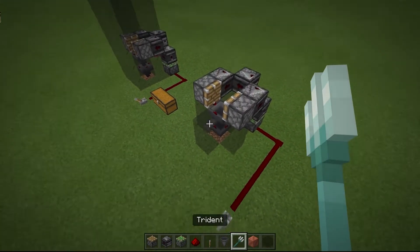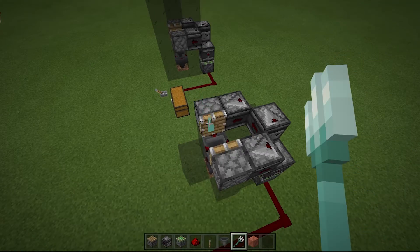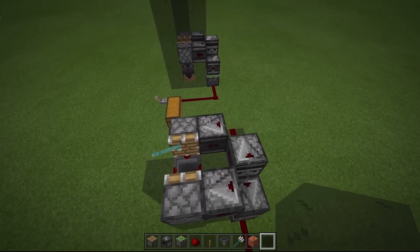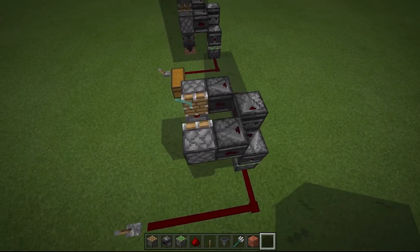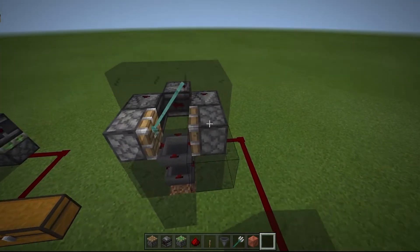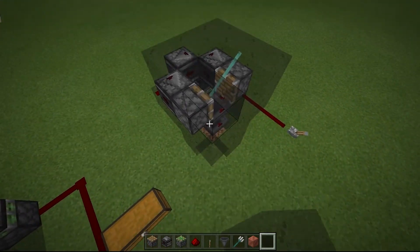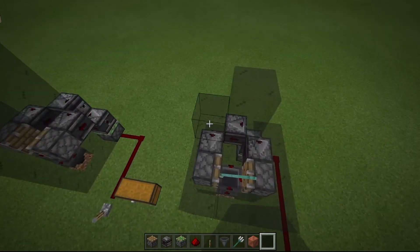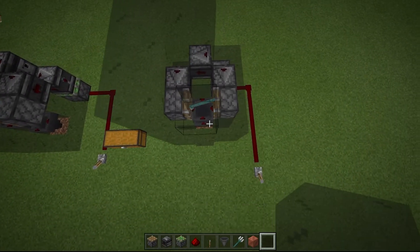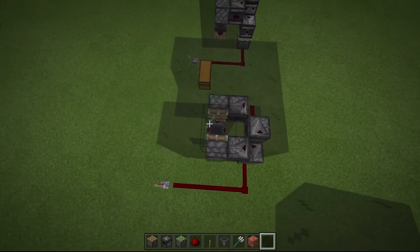Obviously, you'll need to put a trident in there — impaling would work best. And then you'll want to completely surround this thing as much as you're able, because bedrock is glitchy. Sometimes things go through diagonal blocks, so you want to make sure you've got this thing kind of sealed in as much as the space will allow. Obviously, if you're building something small like this, you're wanting to keep it small, so you may not have too many blocks around it.